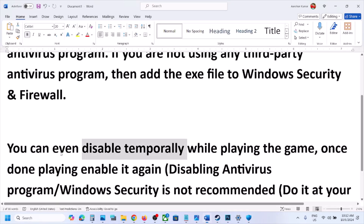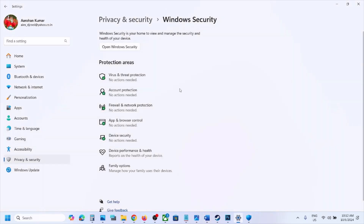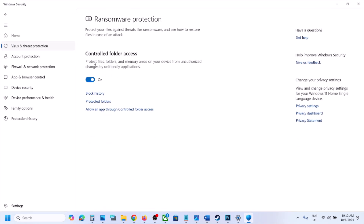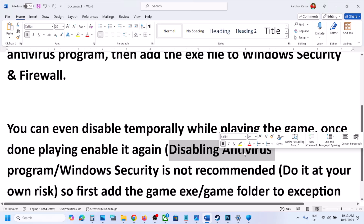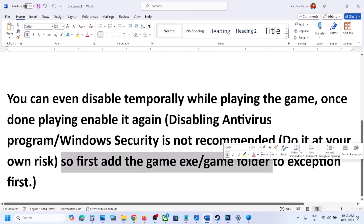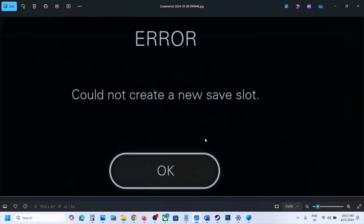You can also try disabling your antivirus program while you're playing the game, and re-enable it once done. Windows Security users can go to Virus and Threat Protection and disable Controlled Folder Access, then re-enable it after playing. However, disabling antivirus or Controlled Folder Access is not recommended — do it at your own risk. First, try adding the game exe or game folder to the exception list and check if that's working. One of the steps shown in this video should help you fix this error.